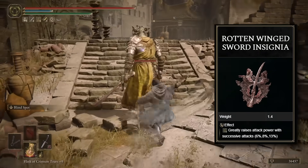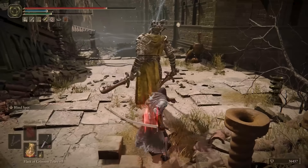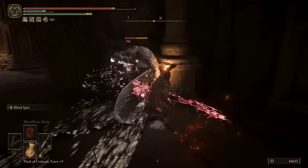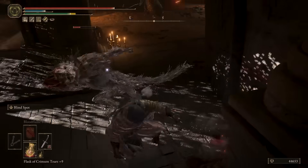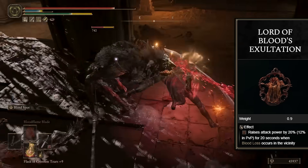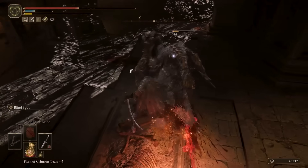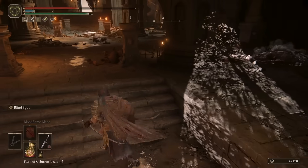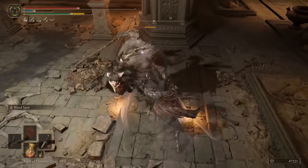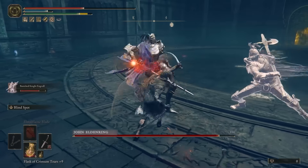Next, the Rotten Winged Insignia or Millicent's Prosthesis, which both increase your attack power by a percentage for every successive hit you deal. If you use Millicent's Prosthesis, it will also give you an additional 5 levels of dexterity, which can help with the weapon's damage as it scales on dex, making it the better option of the two. Finally, there's the Lord of Blood's Exaltation to increase attack power every time blood loss is triggered, which is probably going to be very often. This talisman stacks with the White Mask, which also increases your attack power by 10% for 20 seconds if something around you suffers from blood loss — adding up to a total of 30% extra damage.